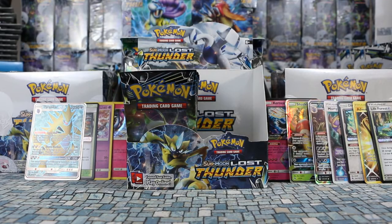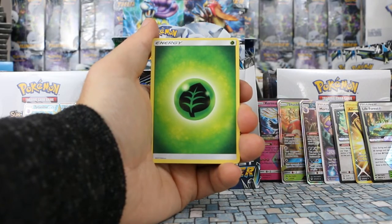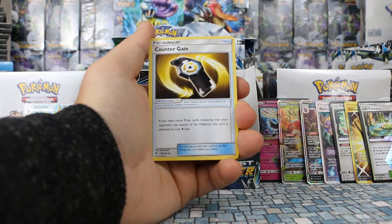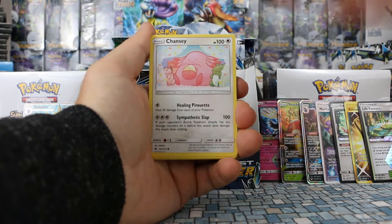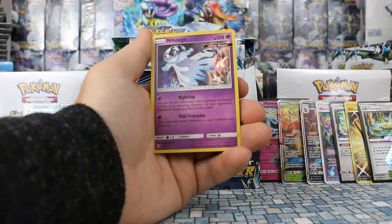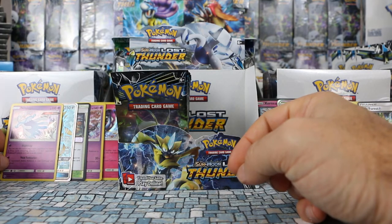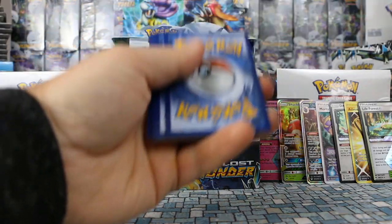My camera cut out again. Picking back up: Grass Energy, Quilava, Pupitar, Counter Gain, Yamask, Skiddo, Chansey, Snubbull, Ralts. Pikipek is our reverse. Our rare is Nihilego — a rare holo! This is our third rare holo. We're stacking up here. Moving on — we have a Celebi pack, not quite halfway through the left side.